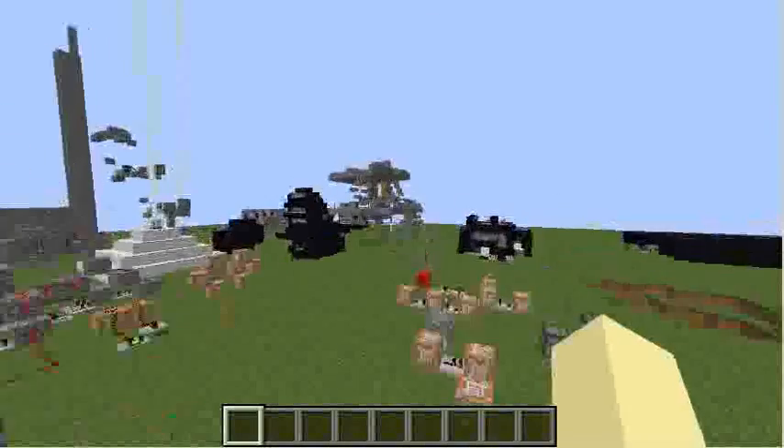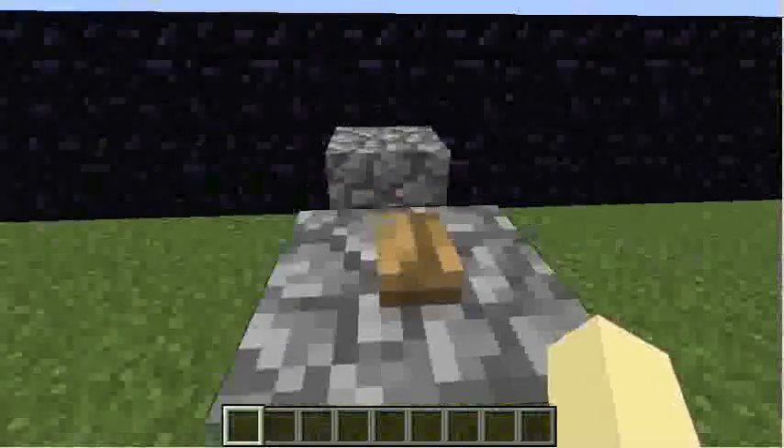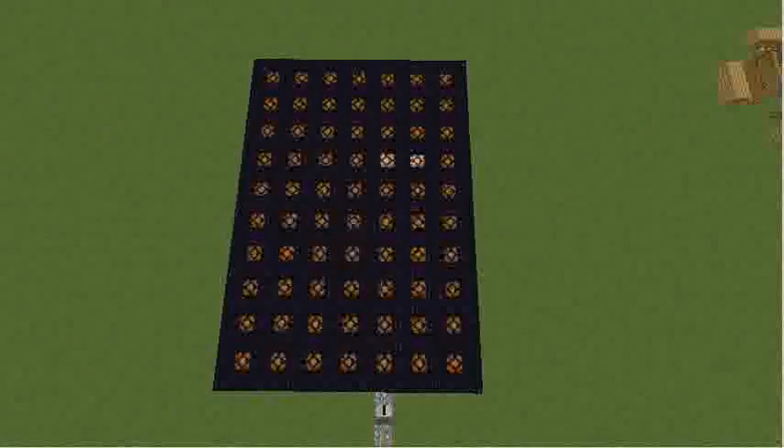Close enough. How does more advanced redstone work? Because this thing is something. I don't know, it's lights. Yep, looks like it's working pretty good. Okay, this is awesome. I guess it just had to be windowed mode.